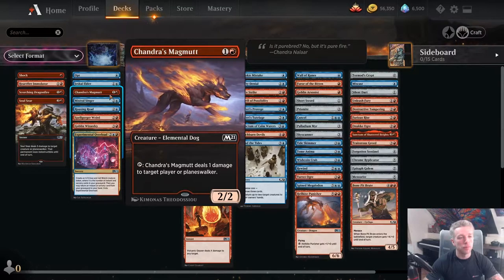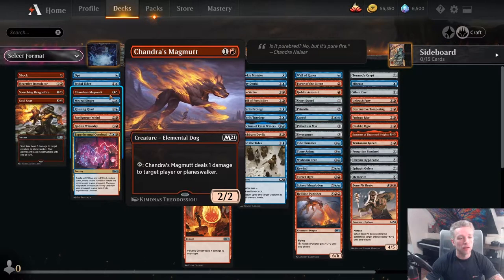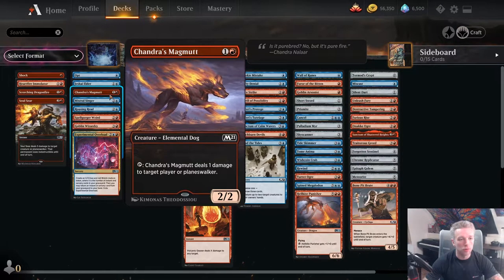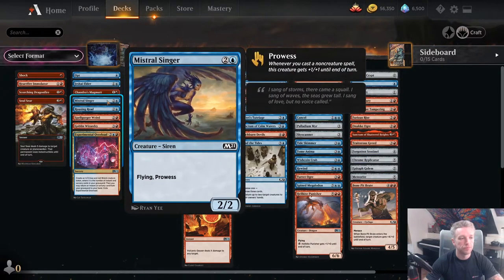Chandra's Magmut is another great 2-drop. Once it stops being able to attack it can still ping the opponent — it's not hugely relevant but it definitely puts them within range when you need it. I've used it a lot in this format and think it's a great 2-drop, a very highly pickable A-tier common. Mistral Singer is one of the cornerstones of the deck — a 3-mana 2/2 flying with prowess. Very aggressive, evasive, and synergises excellently with all of our non-creature spells.